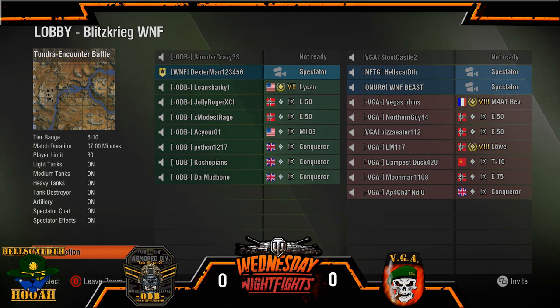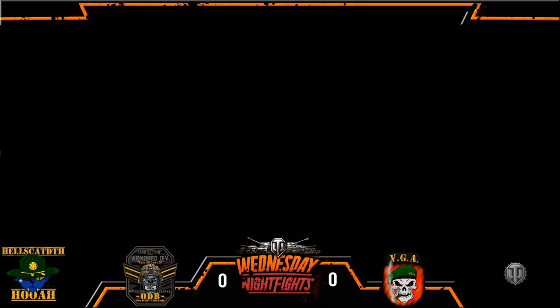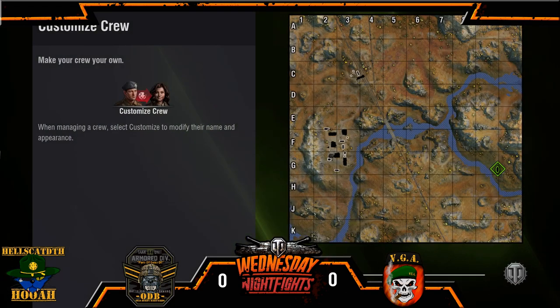For VGA over here, we have a Rev, a pair of E50s, a Low, D10, E75, and a Conq. Thank you very much. That reminds me — we've got to put a number one by ODB right now. ODB is number one.